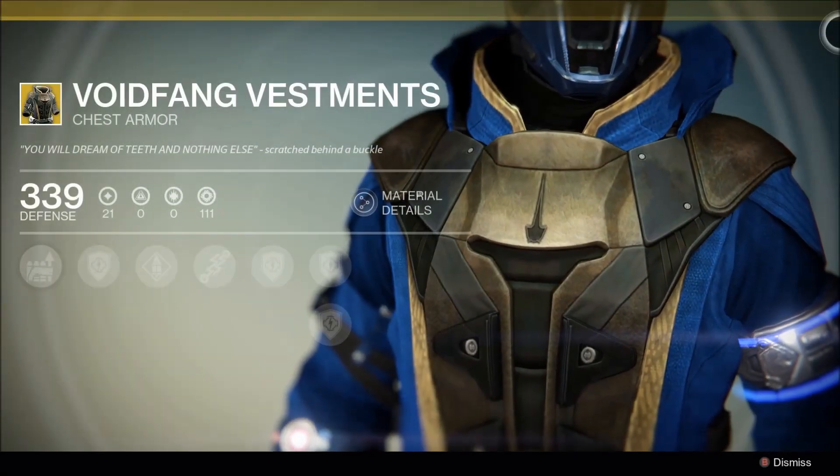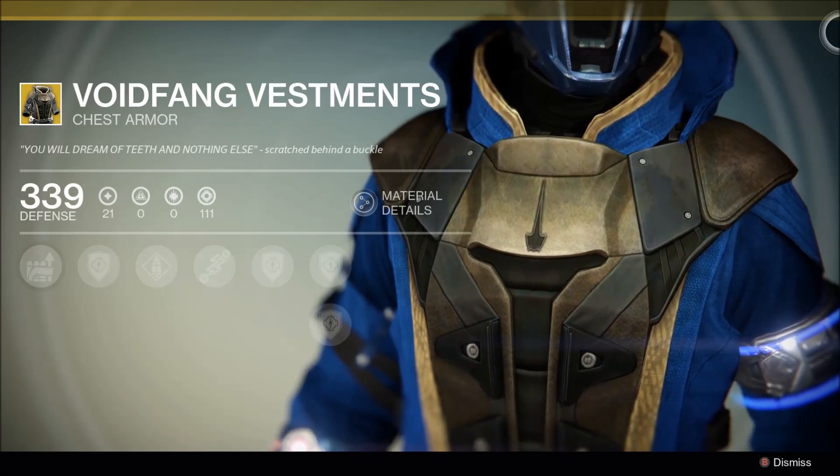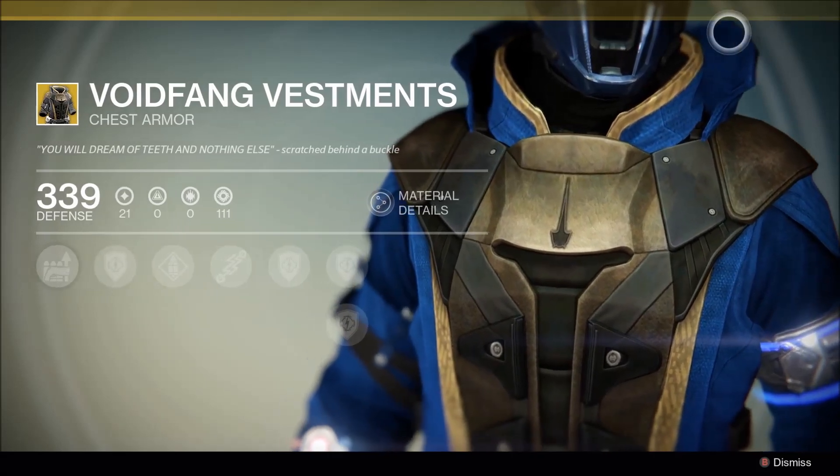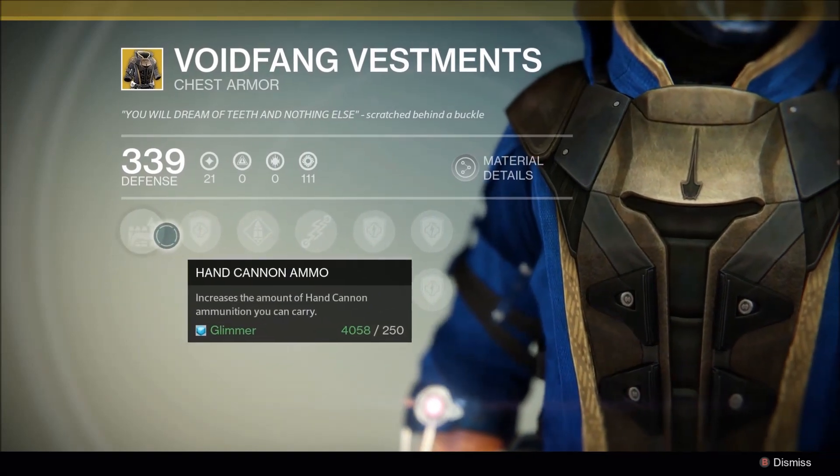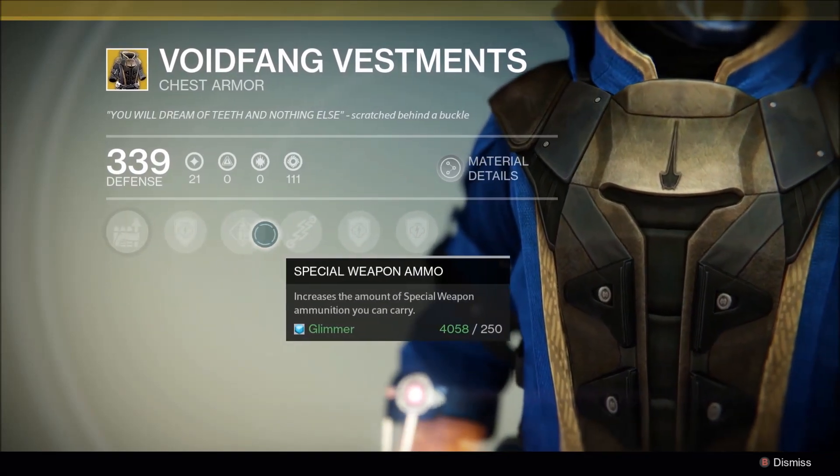For the Warlocks, Xur is selling Voidfang Vestments. Mods for this chest armor include Enhanced Axiom Bolt, spawning with grenade energy, and carrying more ammo for hand cannons and special weapons.